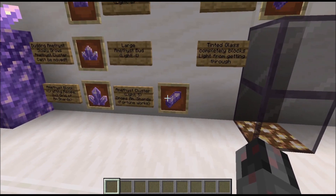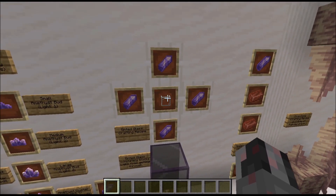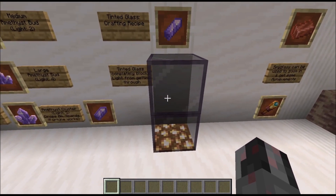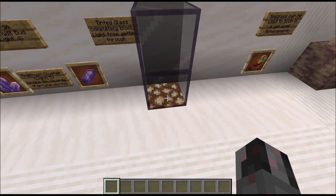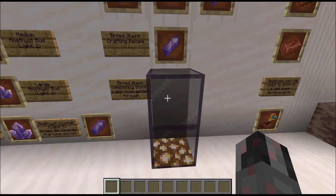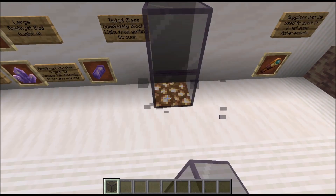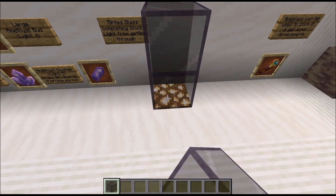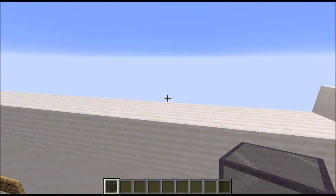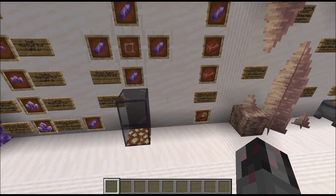What can you do with amethyst shards? You can craft amethyst blocks, but more interesting is that you can create tinted glass — just a glass block surrounded by amethyst shards will turn into two tinted glass. Although you can look through it, no light gets through it. As you can see, this glowstone block down here does not light up the area around it. If I remove it, the light level increases, and as soon as I put it back, the light decreases again.